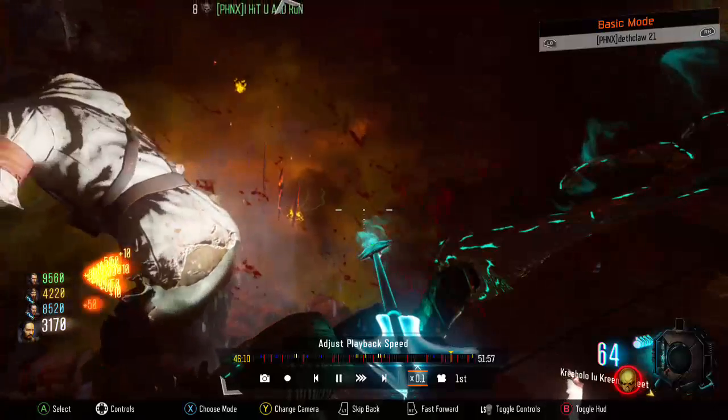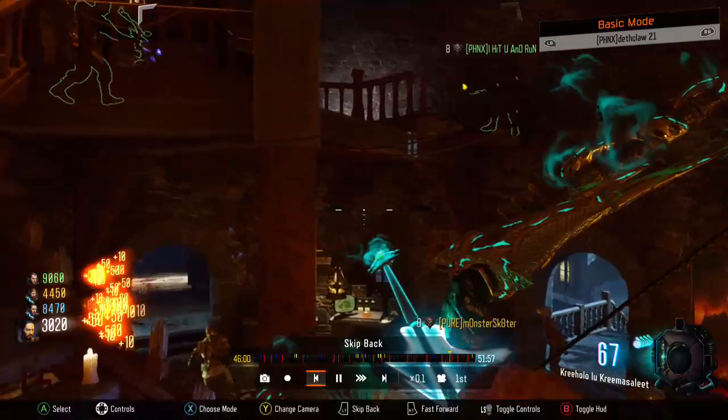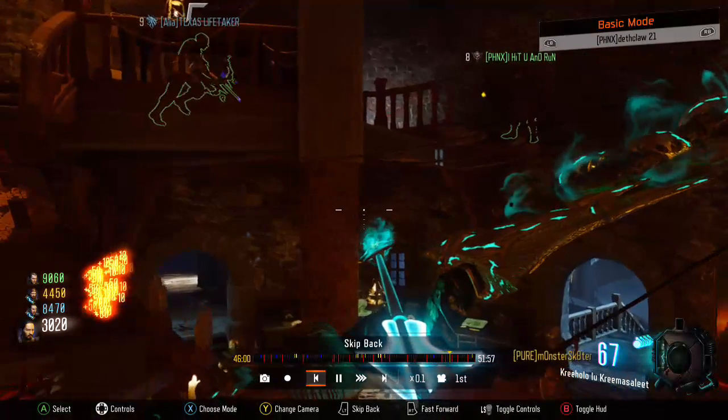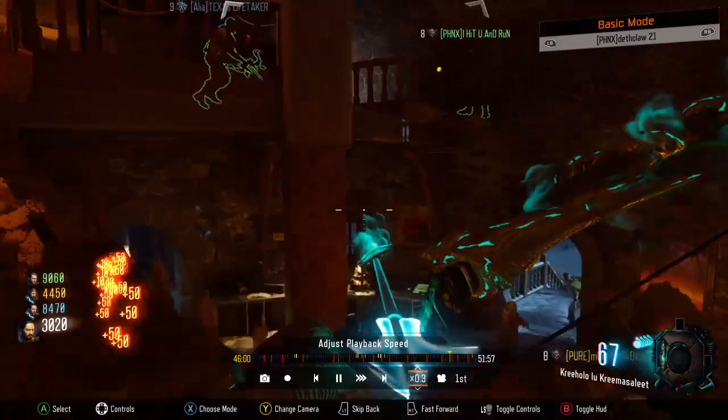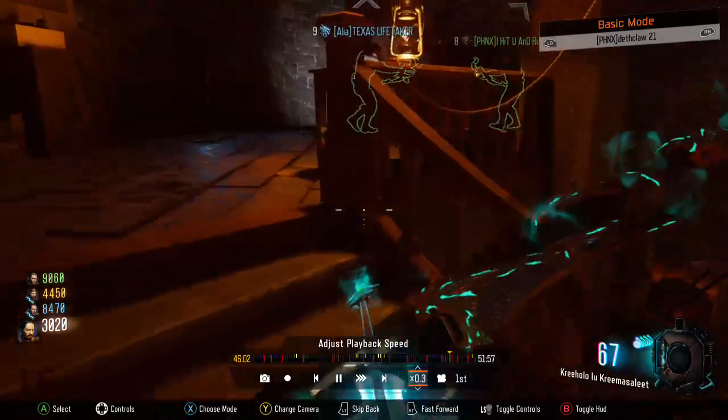You're gonna wanna go — okay, let's go back. So you're gonna wanna go to this clock tower thing; you're gonna need to come here for the first step of the easter egg anyways. Go up these stairs — I'll put it a little faster — perfect speed.